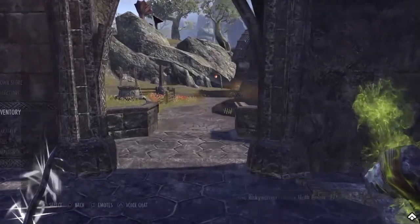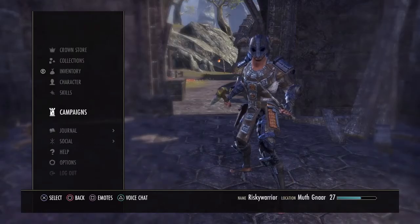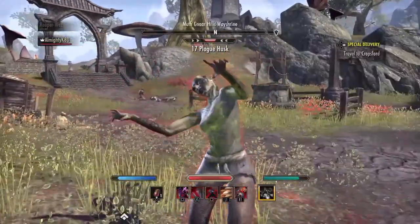I'm going to abandon this mission this time — I'll probably do it later. These are the PvP missions I get to do. I'm just going to kill a couple of zombies, or husks — to be technical.